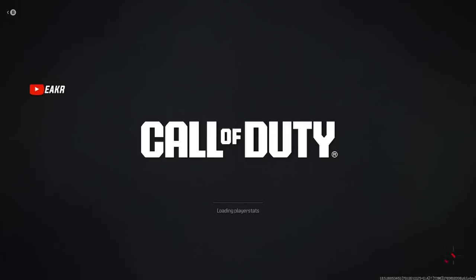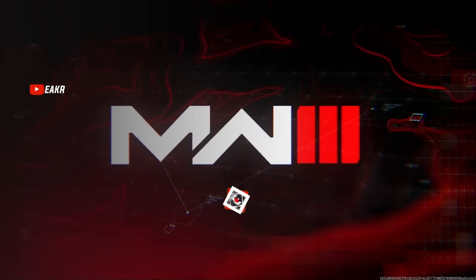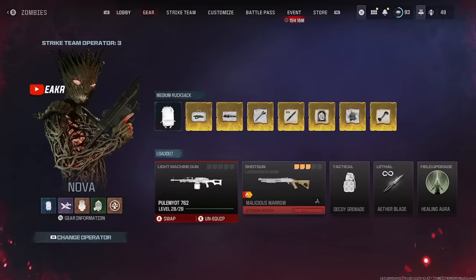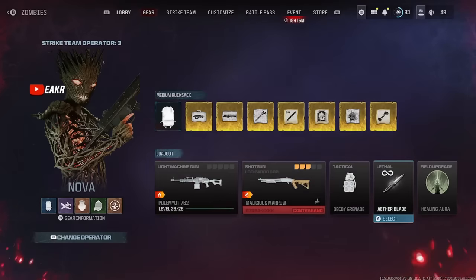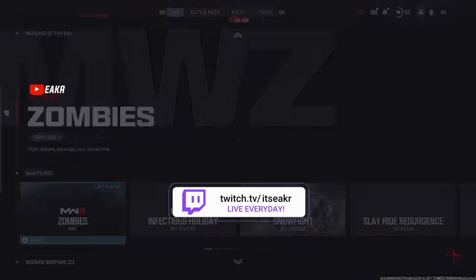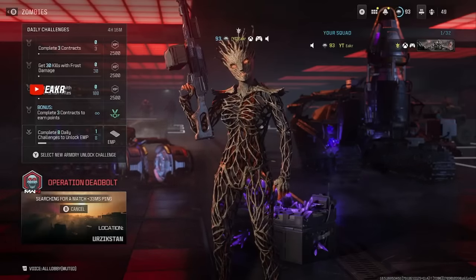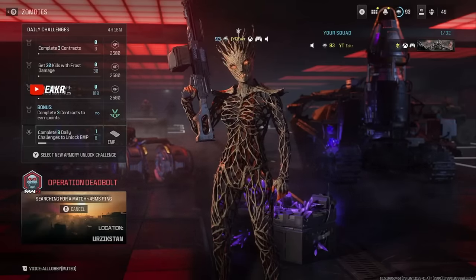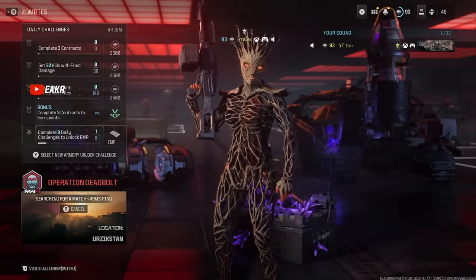Just to show you guys that this glitch is still working even with the Christmas event going on — we'll go ahead and show you guys that we have all of this stuff still in our rucksack. I can go back and rinse and repeat this over and over again to have max essence and whatever else I wish. You can see I've done it correctly because I have not only all my items, but you're not even supposed to be able to have the Aether Blade constantly in your lethal slot. So we'll start it up one more time — I have everything in my bag and everything still in my tombstone to keep duplicating over and over again.